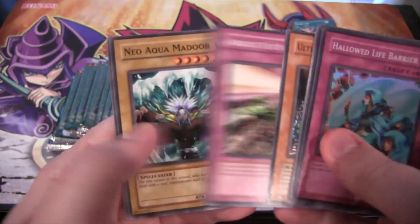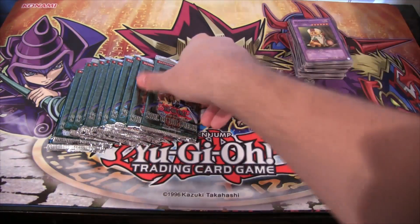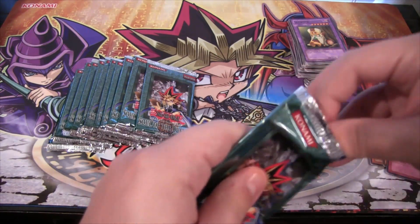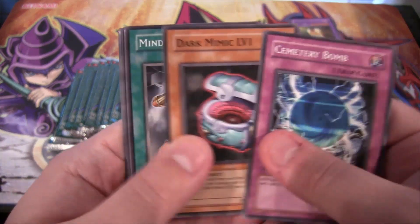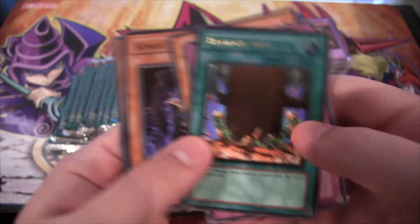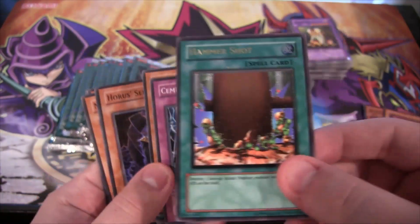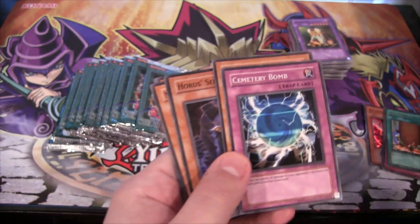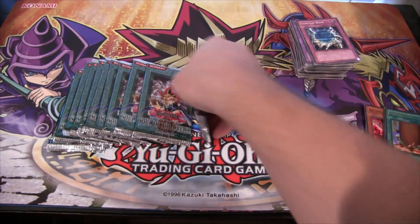Hollow Life Barrier - another super rare. Now we're starting to see a few holos. Three supers and an Ultimate so far, not bad. I'd like to get an Armed Dragon level 7 and of course Horus level 8. Hammer Shot - Ultimate rare. Another Ultimate. That looks awesome. I like this one anyway because it's just kind of funny. I feel bad for those goblins though - a lot of cards where they just don't have a good time. That's a good card. I remember whenever that was getting used a lot.